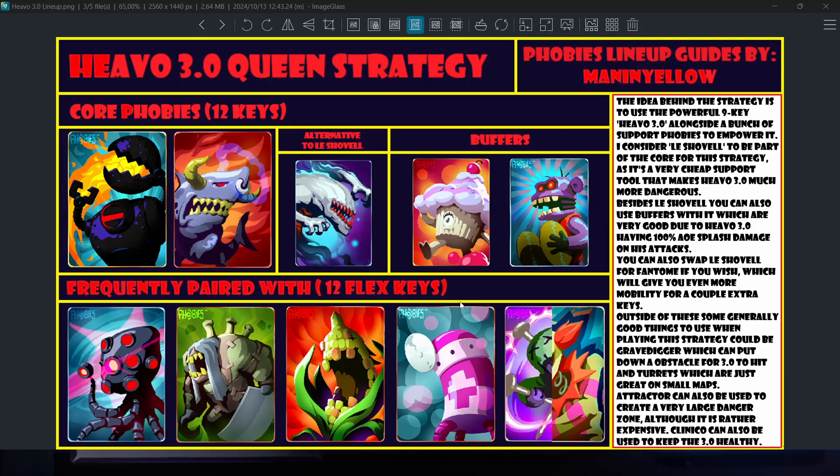Finally, I also have Cliniko in here, which you can use for later stages to keep your Hevo 3.0 very healthy and alive. You can hit an enemy, run away, heal your Hevo 3.0, wait a little bit, go in again, go back, heal again, and you can kind of win the late game that way in some matchups depending on what the opponent is doing.